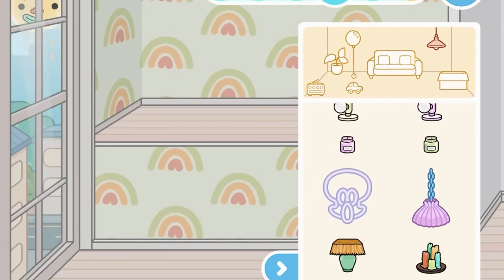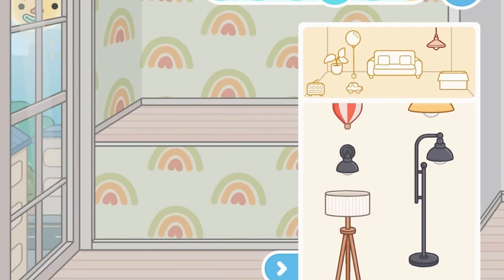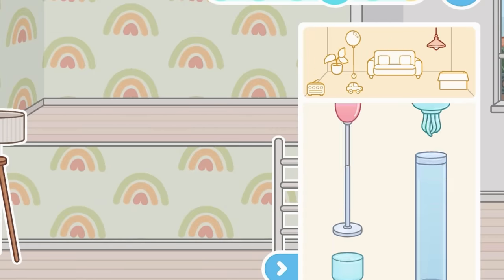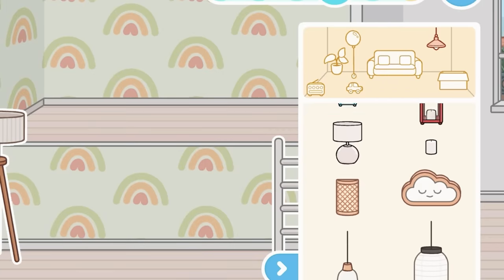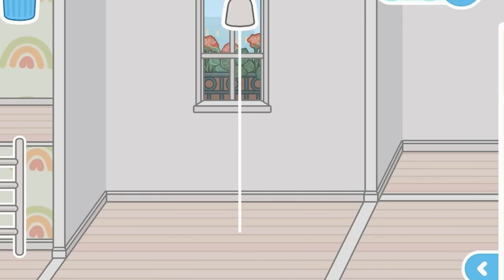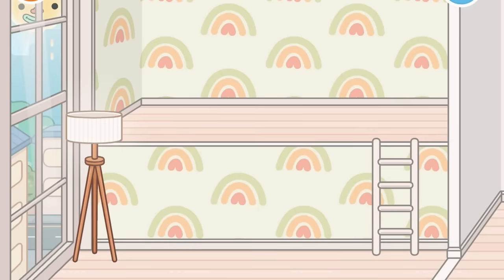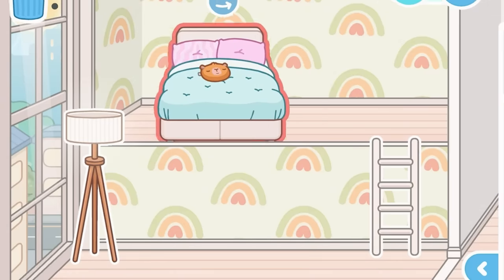I want to start with lights in here because it is very dark and I don't like that. I'm going to use things from other packs too, but just not too many. Okay, here are those lights — this light is my favorite, it's just so nice. I love it. Let's put it in here and in here, and then let's turn these lights on. Also, I think we got new stuff in the character creator but we'll check that out at the end of the video.